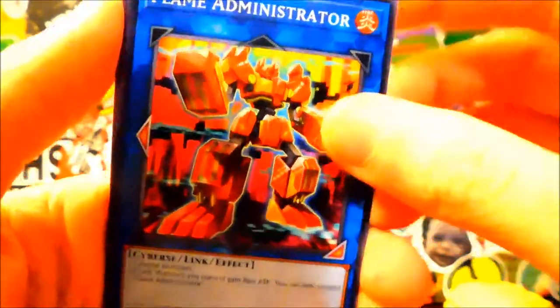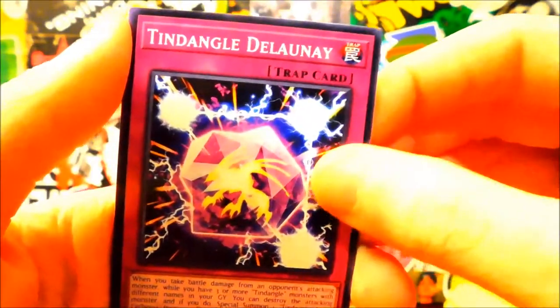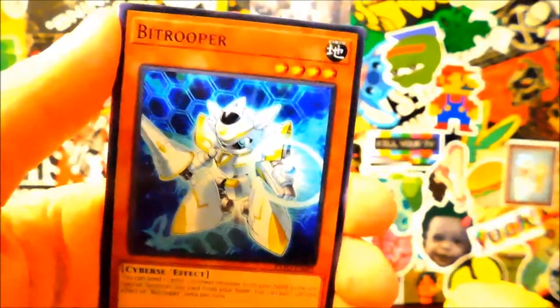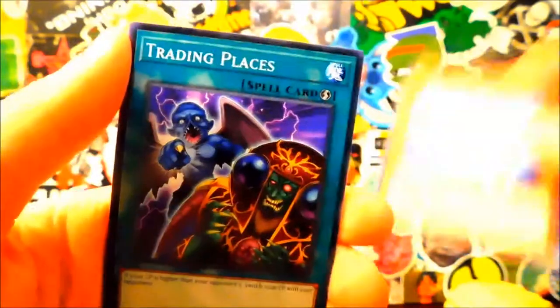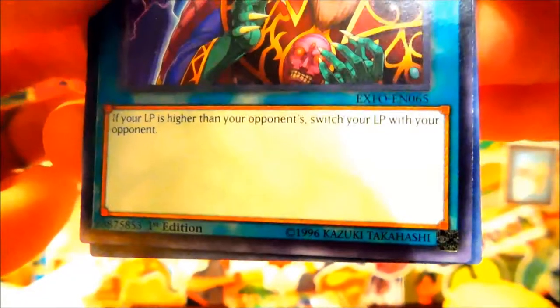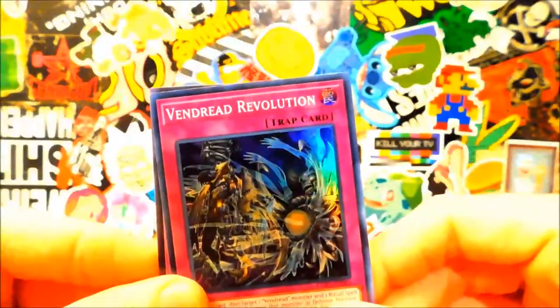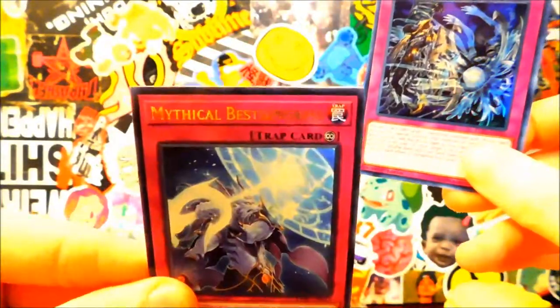Grappler Angler, Flame Administrator, Tindangle Dulani. The buy guy again — Trading Places. What does this do? If your life points are higher than your opponent's, switch your life points with your opponent's. Whoa, that's stupid! A Vendread Revolution for my super and a Mythical Beast trap card.